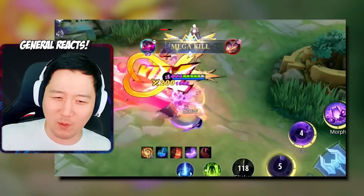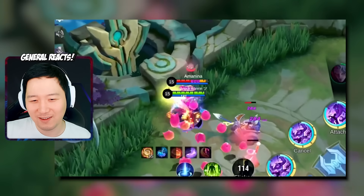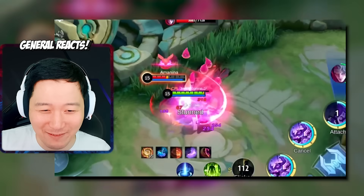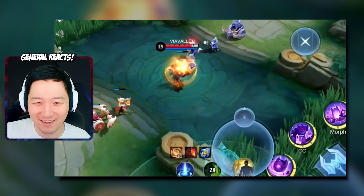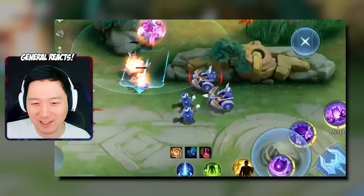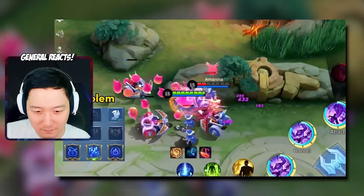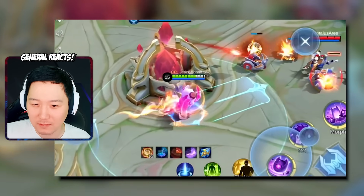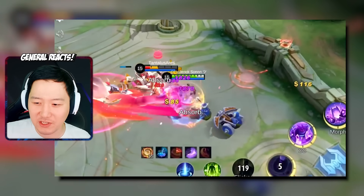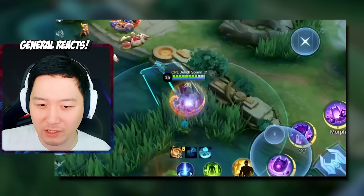Look at the Gloo build — full mage build, no way! The ultimate damage is insane. Yeah — flicker, first skill, second skill. I've died many times against the Gloo combo. Flicker, that's a really good combo.